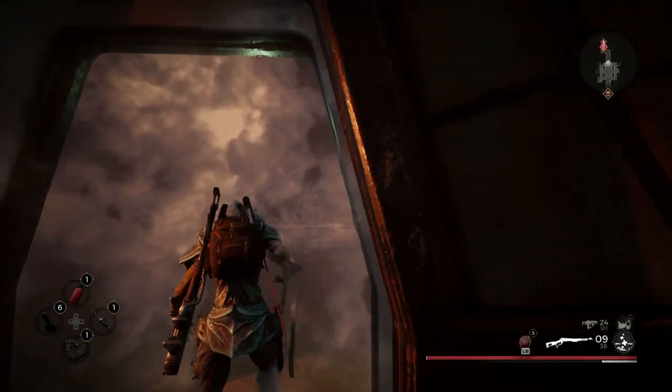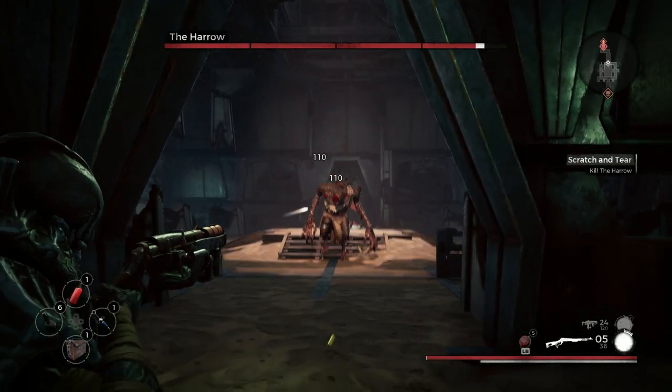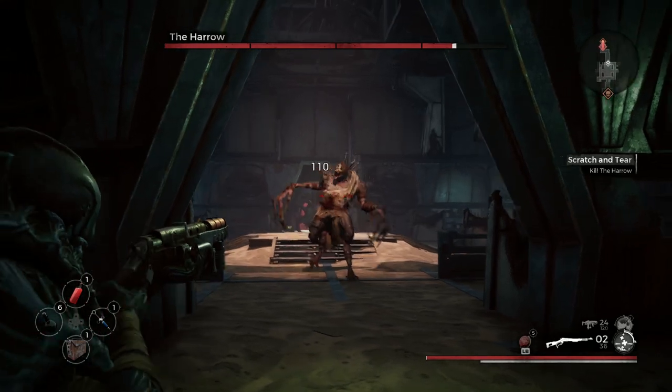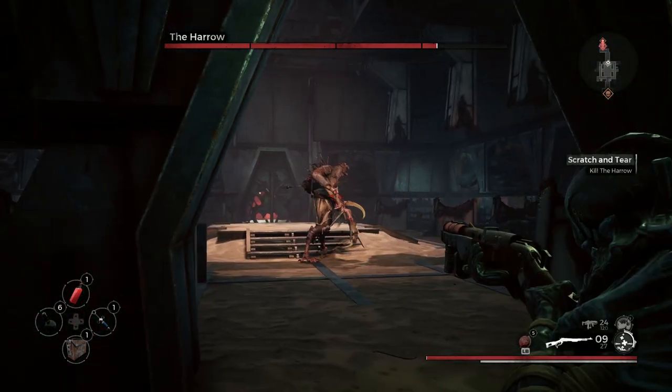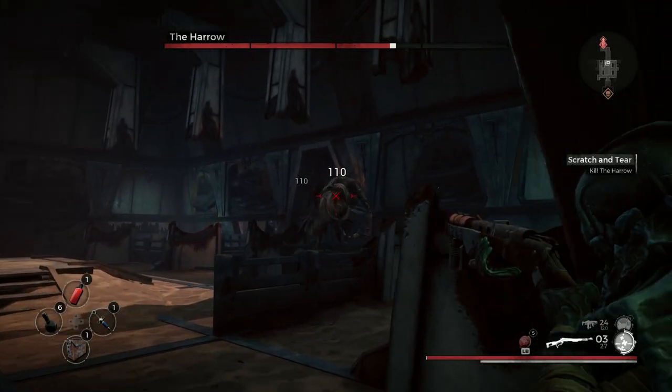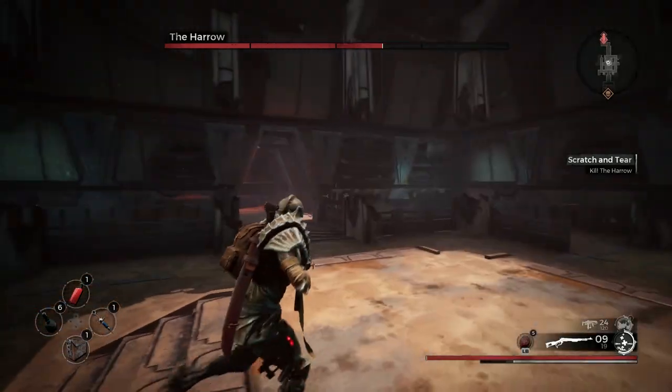When you first enter the stage, the Harrow is going to slowly approach you from a distance. It's a perfect opportunity to get as many headshots as you can. If you deal enough damage, he'll no longer approach you but will try to run away — keep damaging him during this time.